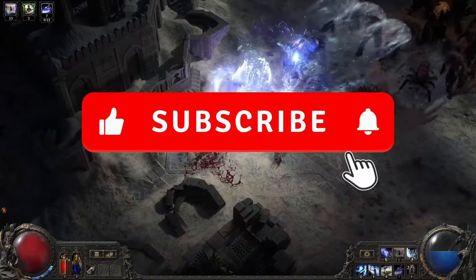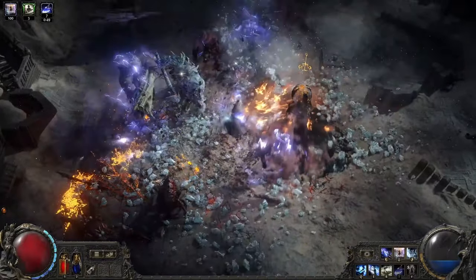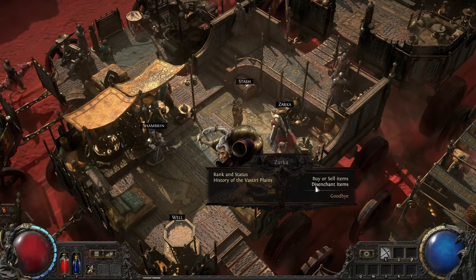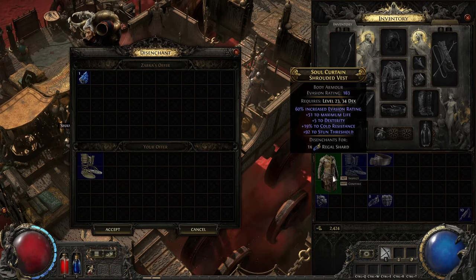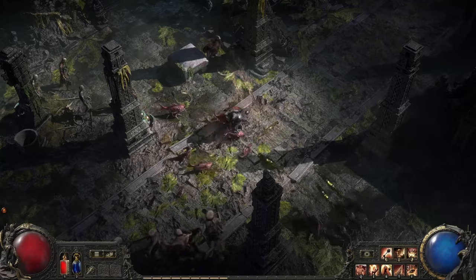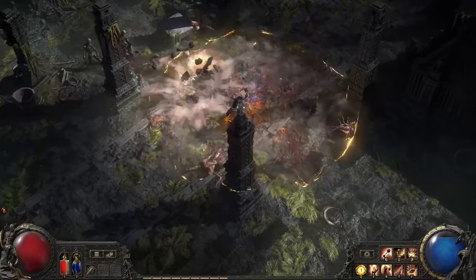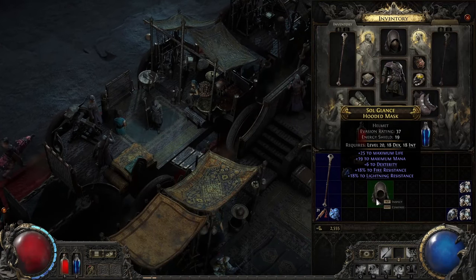The good news: these orbs are much more common in Path of Exile 2. You'll be able to find and use them throughout your campaign, allowing you to experiment with different item builds more frequently. You can also obtain orbs by disenchanting items — disenchanting magic items accumulates shards that combine into an Orb of Transmutation, while disenchanting rare items accumulates shards that combine into a Regal Orb.